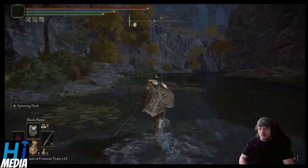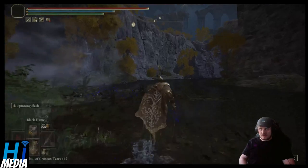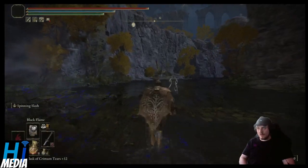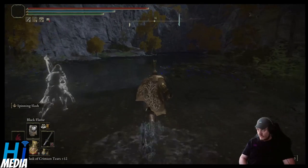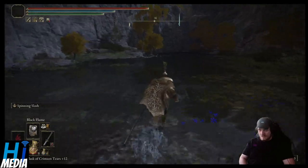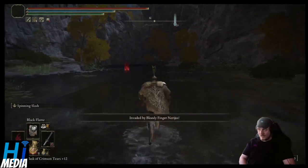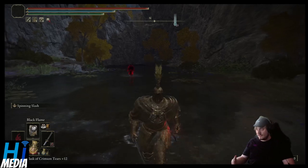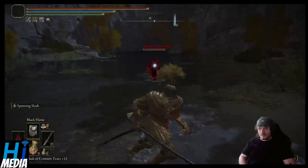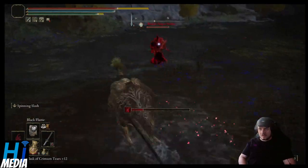As you continue walking forward, you'll notice that the Cannot Rest Site of Grace marker shows up and an invader will spawn. This is Bloody Finger Nerijus. This is part of a questline of Yura, Hunter of Bloody Fingers, but for the purposes of this, he's going to invade you and try and kill you.